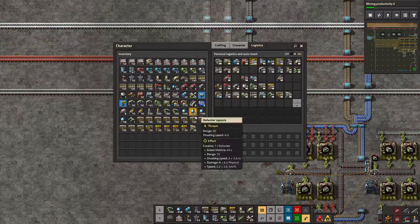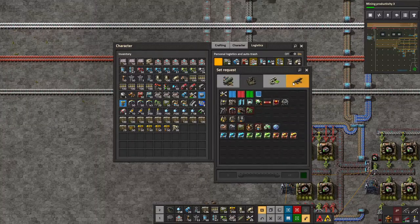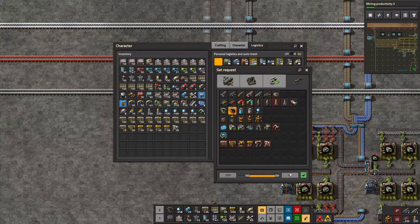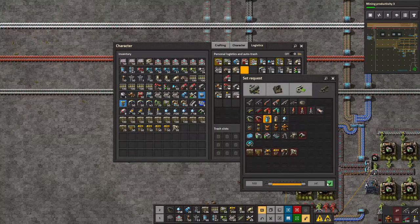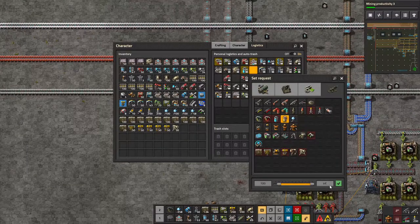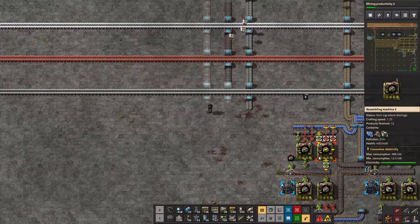I've been using grenades for a while, but now we've got cluster grenades somewhere. I know they're not going to do too much at this stage of the game, but I thought it'd be fun to try them out. I've also got these poison capsules - I'll get a hundred of them - and some slowdown capsules. I think I automated them; I hope I did. I just automated them so they could start building.